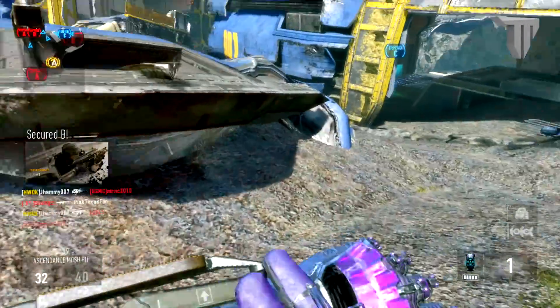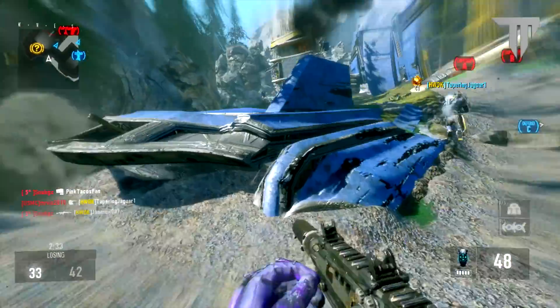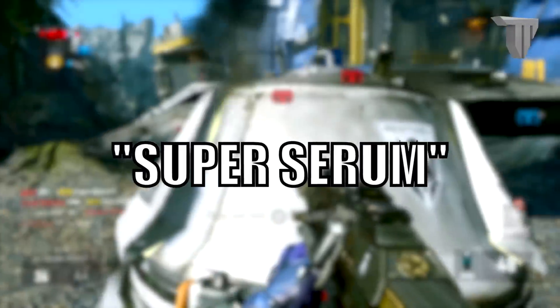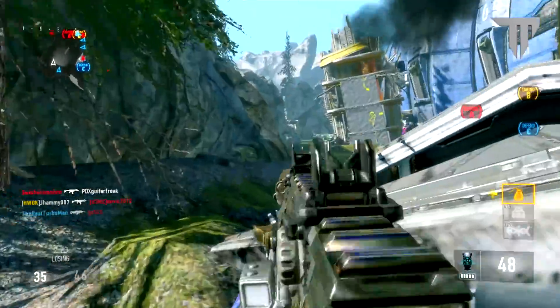What's going on Turbo Nation! If you have the Advanced Warfare Ascendance DLC map pack and you're about to play on Site 244, definitely try to always get the Super Serum. It's actually a special care package drop that you can only get on this map, and once you call it in, you basically get a god mode for about a minute.